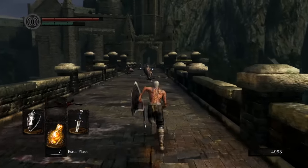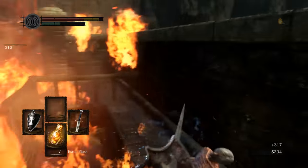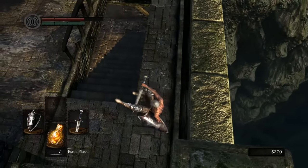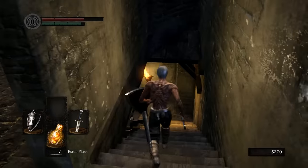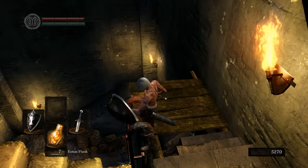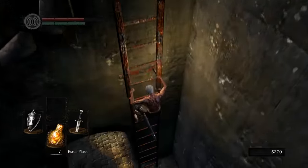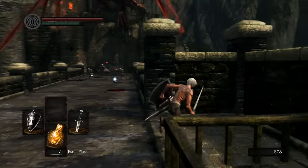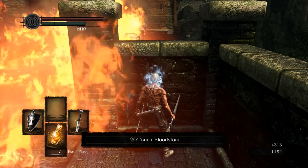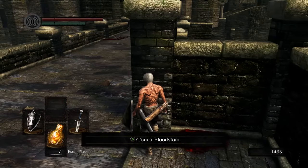As soon as you've killed that boss, it'll drop you out right here on the Hellkite Bridge. At which point, you can run down it. About halfway down, you'll see a little gap to the right with some stairs. Go ahead and run down those. Try not to get cooked by the dragon. And you can go right over here, kick down this ladder — it's a nice little shortcut to your last bonfire. Once you've done that, go ahead and head back up to the bridge. You can bait the dragon into killing all of the enemies with his fire just by running out onto the bridge.